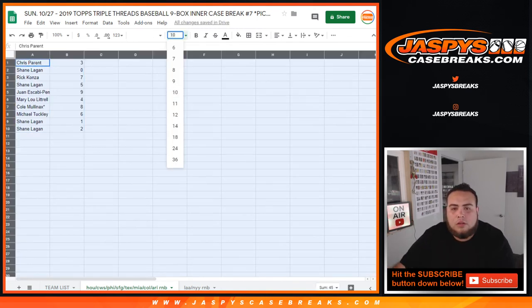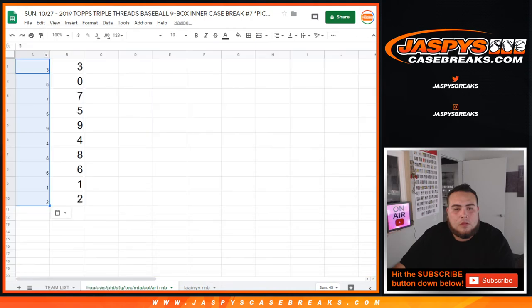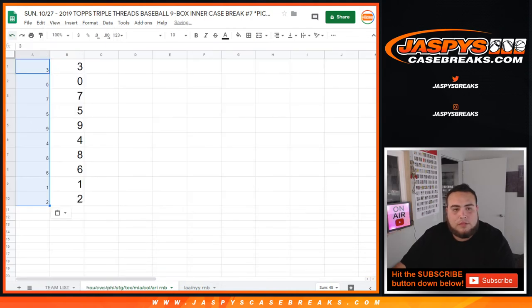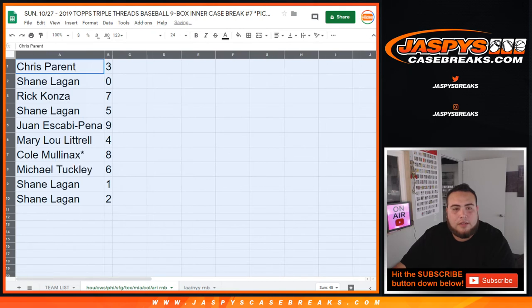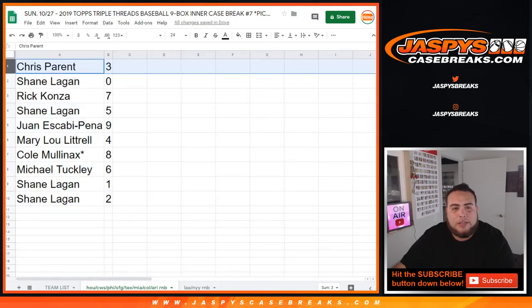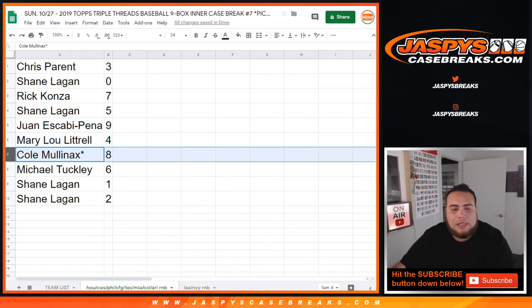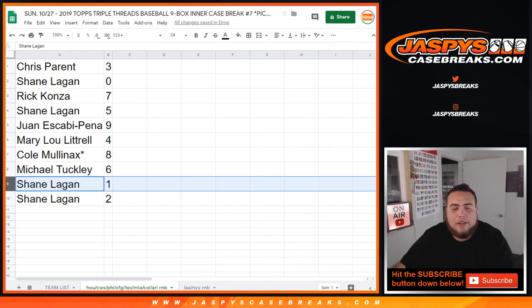Alright, so here we go. Chris, you got 3. Shane with 0 — so any redemptions. Rick with 7. Shane with 5. Juan, you have 9. Mary Lou with 4. Cole, last spot — mojo 8. Michael with 6. Shane, you have 1 — so any 1-of-1s as well as spot 2.